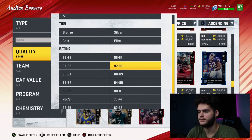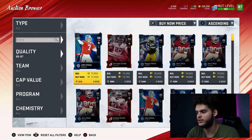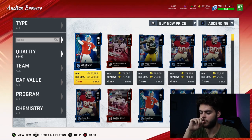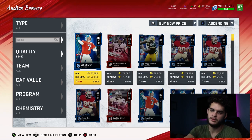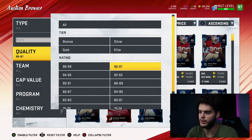The 86 overalls go for approximately 72k. Divide that by 1,340 training quick sell and that is 51 coins per training — again not the best. The 84s are still leading the way.